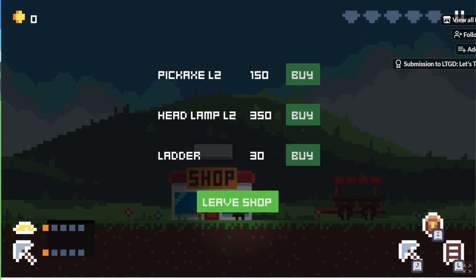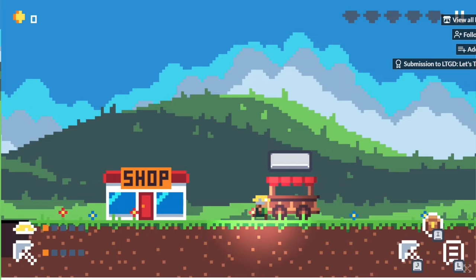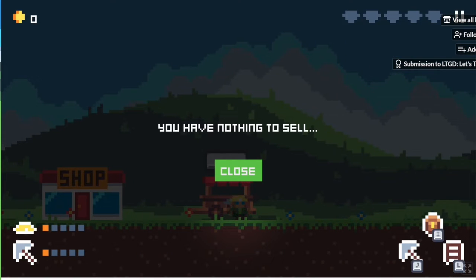Let's check out the shop first. It appears we got controls and everything. We probably want to upgrade our pickaxe. There's also a headlamp — I don't even know what liars are — we'll check that out. Now let's check out the merchant. You have nothing to sell.